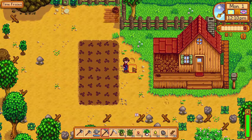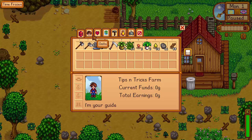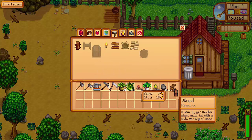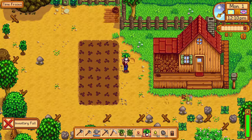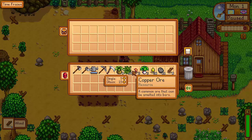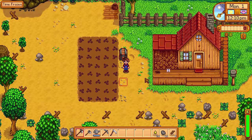You've planted your seeds and you've been busy clearing the farm — but your inventory is full. It's at this point you'll want to craft a chest. Just head into your crafting menu and make one. Don't worry about dropping things to make room; you can pick them up after you've placed your chest. The real tip here is to not throw anything away whose use you don't yet know. Put it in the chest until you know you don't need it. Keep everything.